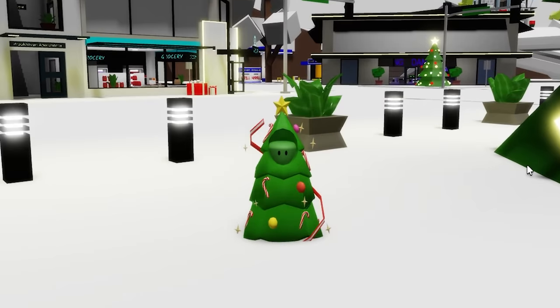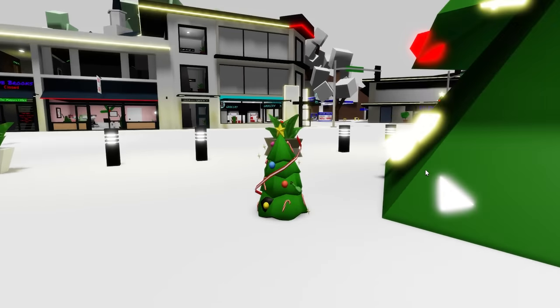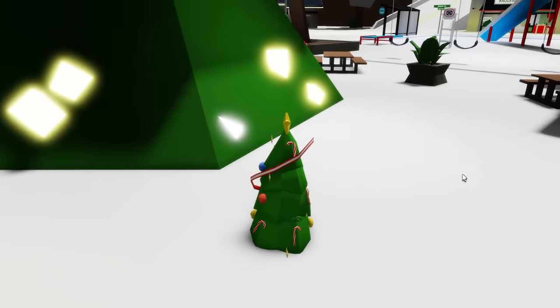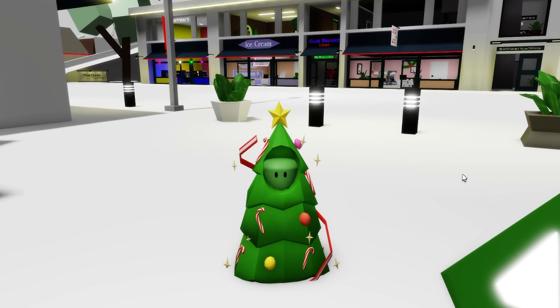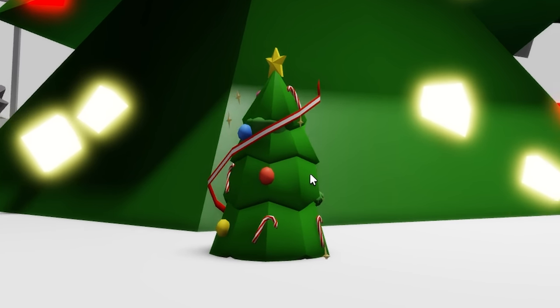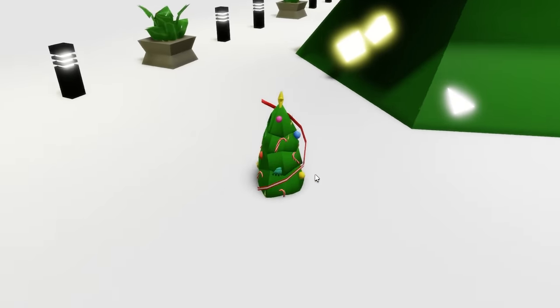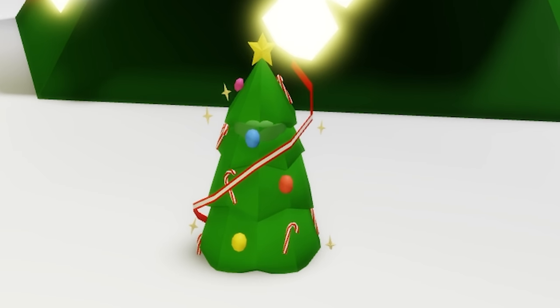A few moments later... Okay, tell me I am not a genius and I won't believe you. Look at this! I am a legit tree. I am a Christmas tree. I just have to let them never see me from this side because of my green head. But this side? Perfect. Occasionally my zombie head or hand might come out, but we're just hoping they're stupid. It's as simple as that. Look, there they are. They're finally on their way right there. They won't see a thing. They won't know a thing.